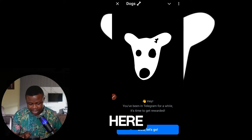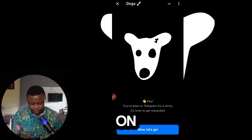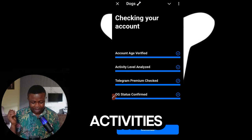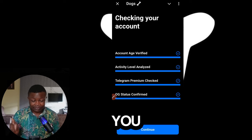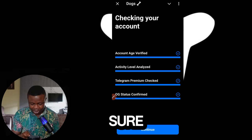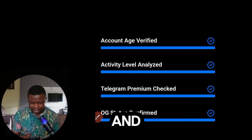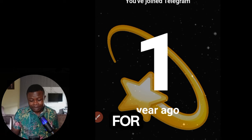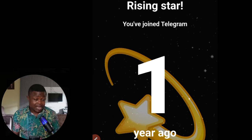Here you go ahead and click on 'Wow, let's go.' It starts checking your account age, your activities on Telegram, whether you are using Telegram Premium, and all of that. Make sure all of them are checked, then go ahead and click on Continue. I've been using Telegram for the past one year.